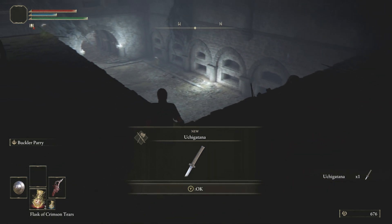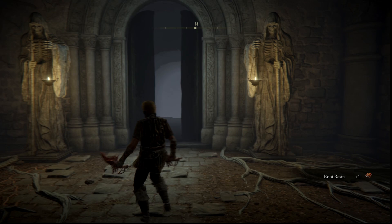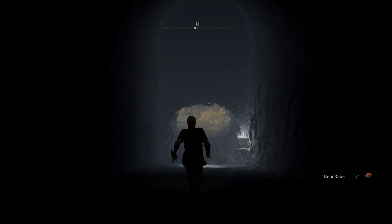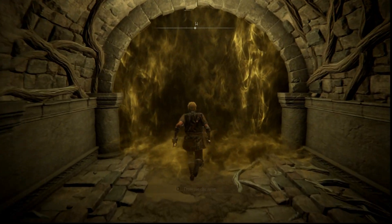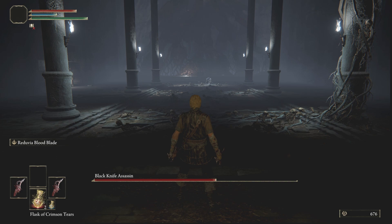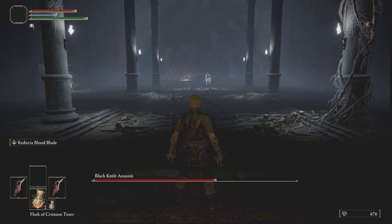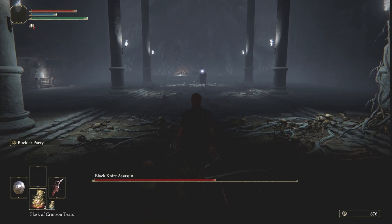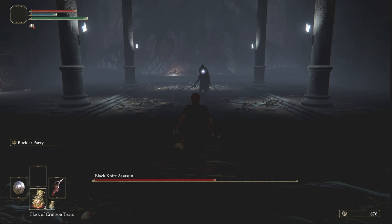A truly fantastic weapon indeed. Next we will be defeating the boss, the black knife assassin. Once again heading downwards from the resting spot, you can see the lever has already opened the gate, and if you struggle with this boss you can also summon support from the shrine here. The black knife assassin will start on half health in this boss fight. If you're using a large weapon you'll find him very easy to stagger and stun lock since he has such low poise.